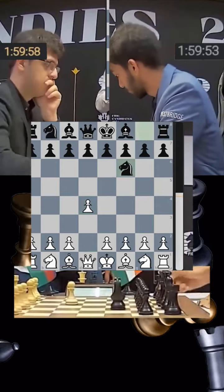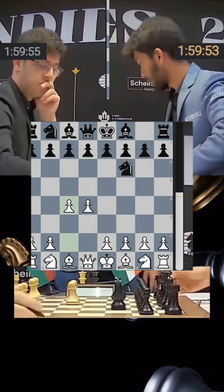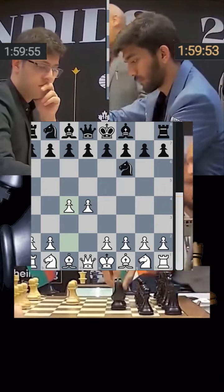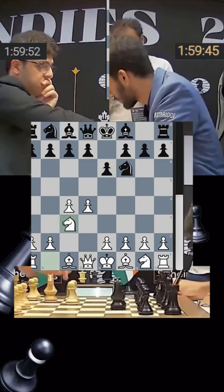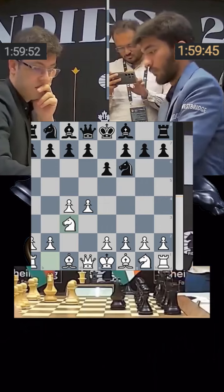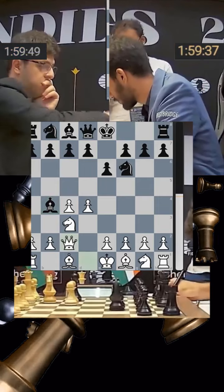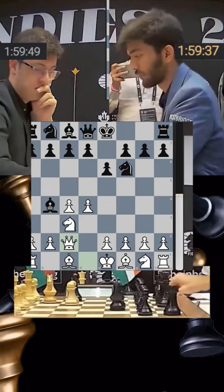Gukesh responds with knight to f6, c4 is played, and now e6 is what Gukesh generally plays — he doesn't like the Fianchetto so he sticks to e6. Nijat is ready for the Nimzo-Indian Defense, puts his knight on c3, and Gukesh obliges with bishop b4. Queen c2 — the classical variation, one of the most solid lines against the Nimzo-Indian.